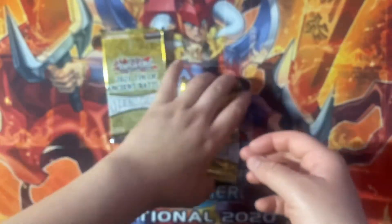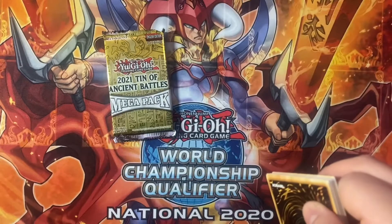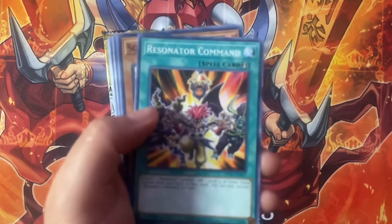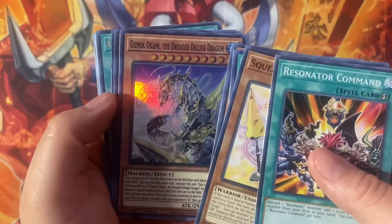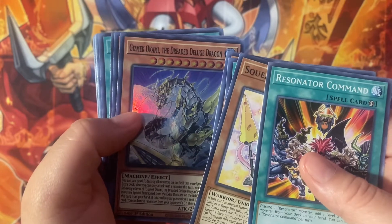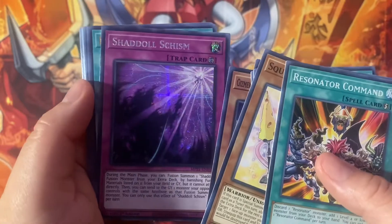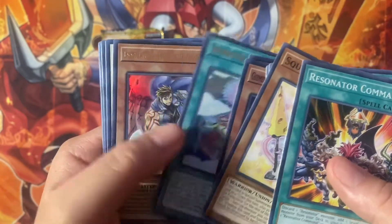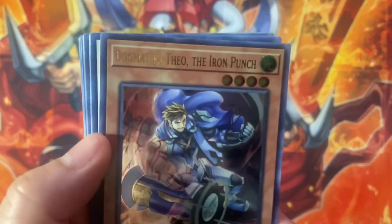On to our second pack — sorry about the lighting, I am trying a new setup here today. So we have Resonator Command, and then for our first super Gizmek Okami the Dreaded Deluge Dragon, Chaos Summoning Beast, Shadow Schism — also a very very nice reprint — Ignister A.I. Island, followed by Dogmatika Full Force the Iron Punch.